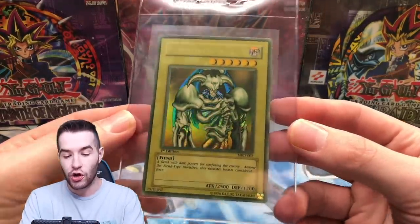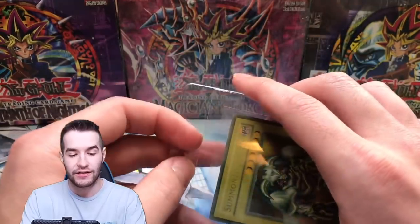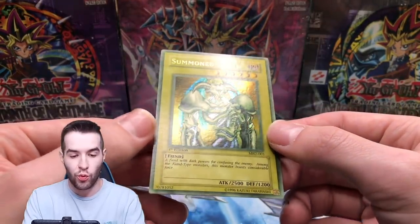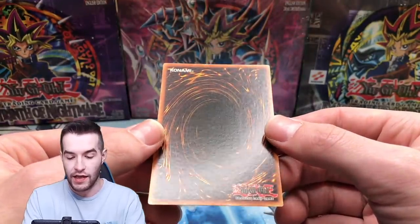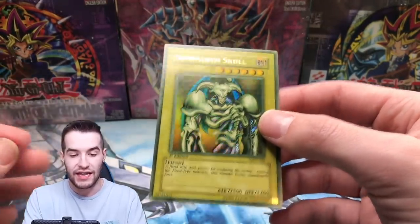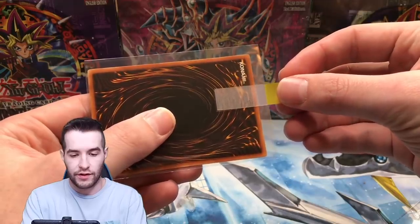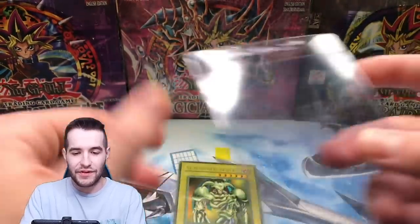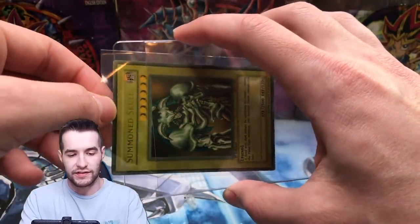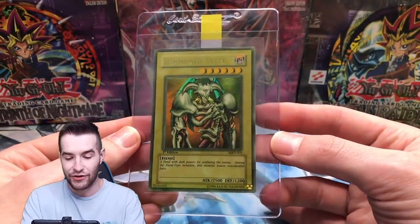Next we have a faded Summoned Skull — yeah, first edition Metal Raiders. Check that out. Talk about nice. Now this is where I'm worried — will they dock for this card being a little bit faded? I mean, just look at the surfaces though. If that's not a PSA 10, I don't know what is. It's just the coloring I'm worried about — that they'll think it's been altered and not give it a 10. We're going to go ahead and put our tabs on there because we're definitely subbing this card to PSA, and we're definitely going to send this one express because of how valuable it is. Hopefully they don't dock it for that — but this would be an extremely cool faded PSA 10 card.